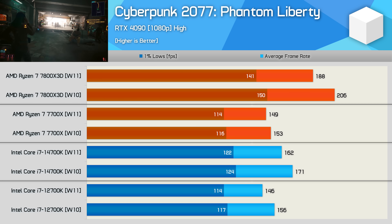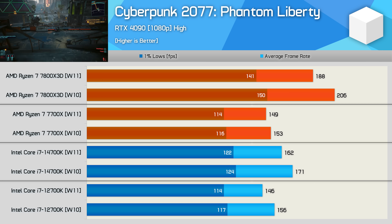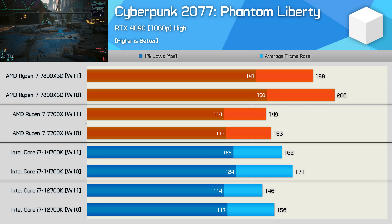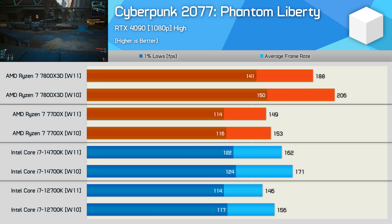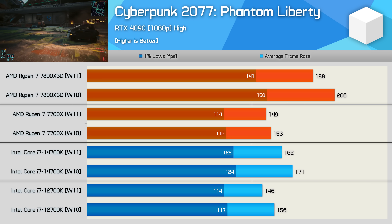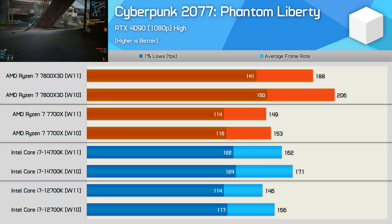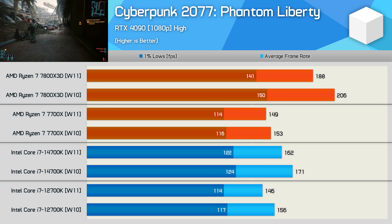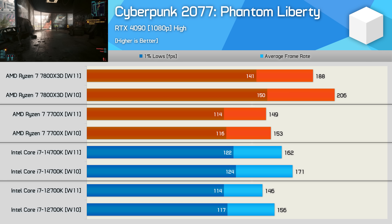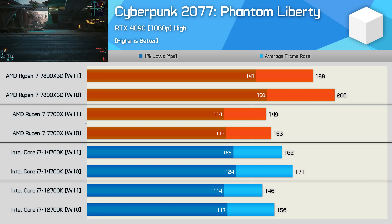Cyberpunk 2077 Phantom Liberty cost me a lot of time, as I had to reinstall and test each operating system two more times to work out what was going on. For some reason, the 7800X3D was substantially faster on Windows 10 — boosting average frame rate by 10% — while the 7700X was just 3% faster. Moving to Intel, I found a 6% increase for the 14700K and a 7% increase for the 12700K on Windows 10. Despite triple-checking quality settings and hardware configurations, I couldn't explain why this game generally shows a large performance advantage on Windows 10.